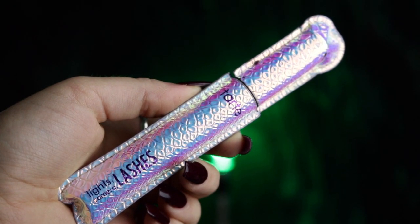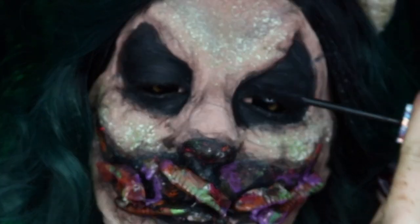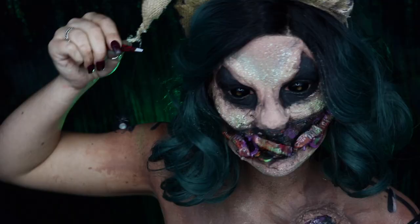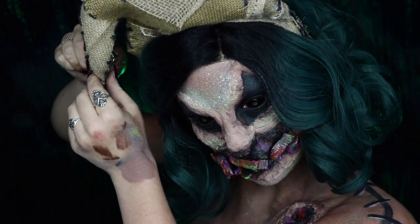Next we're taking our Tarte Lights Camera Lashes Mascara and sweeping that through our eyelashes. And last but not least, take some of your black floss string and the spider, and attach that to the tip of your headpiece.